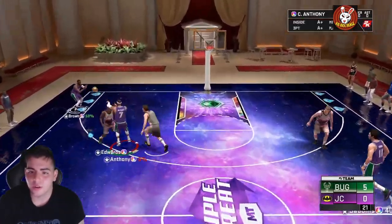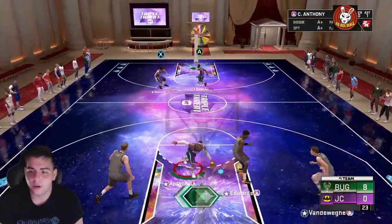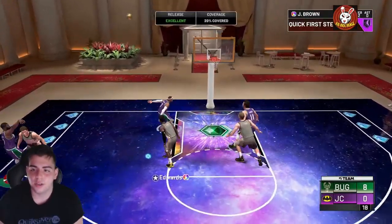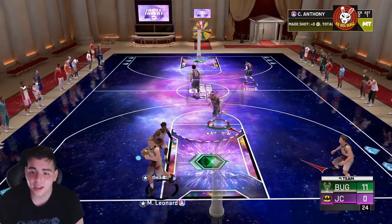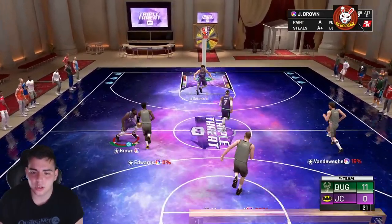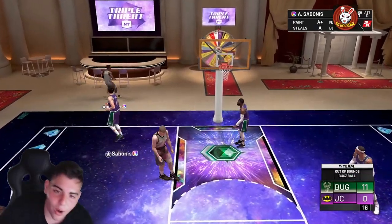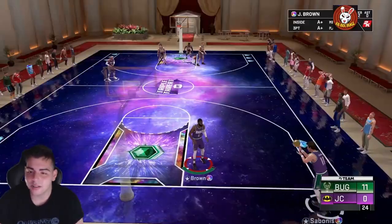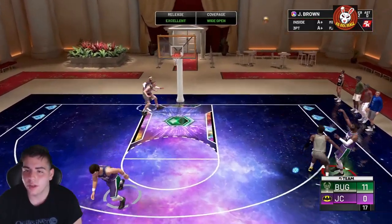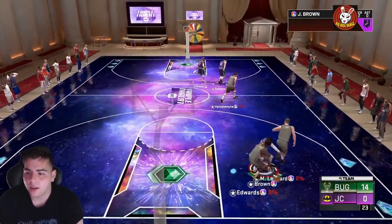Wide open green — yes sir! Jaylen Brown's got that dirty jumper, very good card. Let's end this game quick. Jaylen Brown from deep, green bean again — this card is insane. Even though we're versing a bot, he's wide open and hitting shots, greening shots, so that's good to know. Wide open green bean — his jump shot is incredible, 14 to nothing.